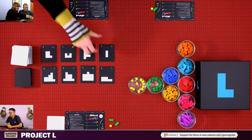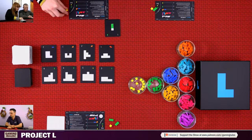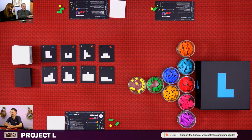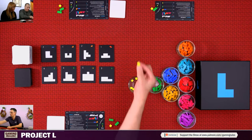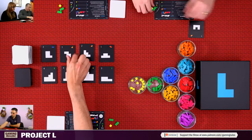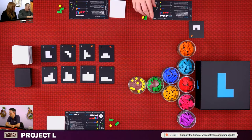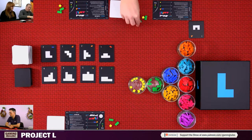Gemma takes a puzzle and places — exactly the same strategy. For Nick: taking a piece is called upgrading — one of the options of upgrading is to take a new level one piece from nothing. Nick takes a level one piece as action one, takes a puzzle as action two, then upgrades that piece into the next level as action three.